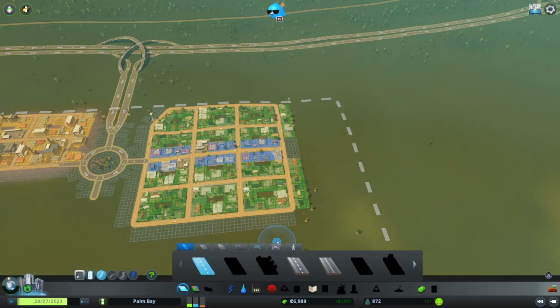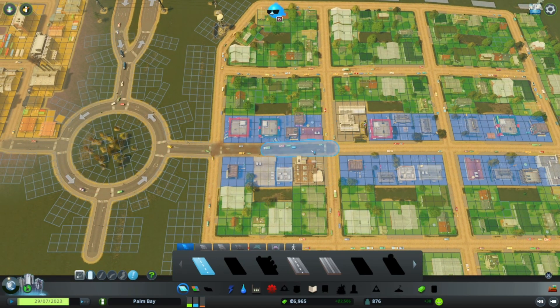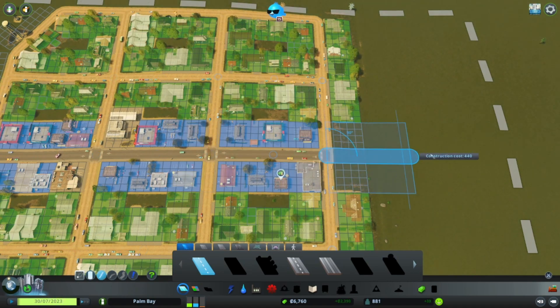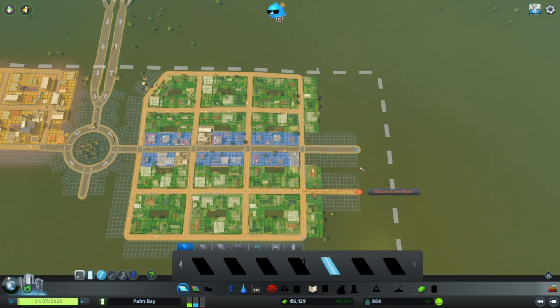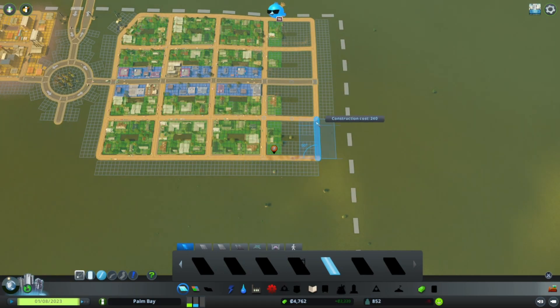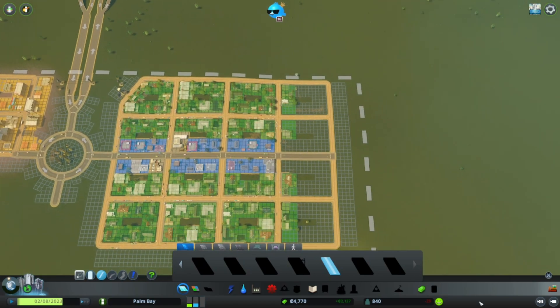So what I want to work on now is building out our grid a little bit more, but first I want to upgrade our main street just to differentiate it from the rest — just want to get that taken care of so I don't forget about it later. I'll bring that out to about 600. For the rest of the grid we'll keep the gravel roads for now until we're financially ready to upgrade.